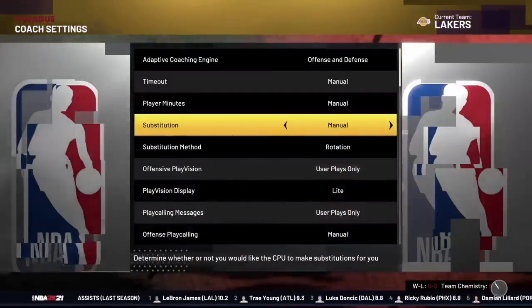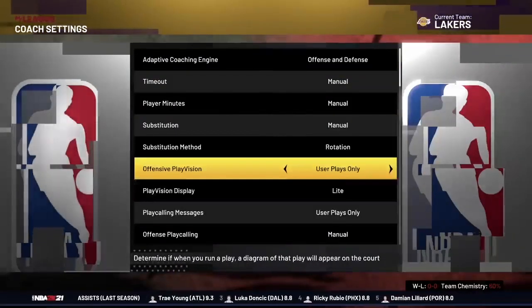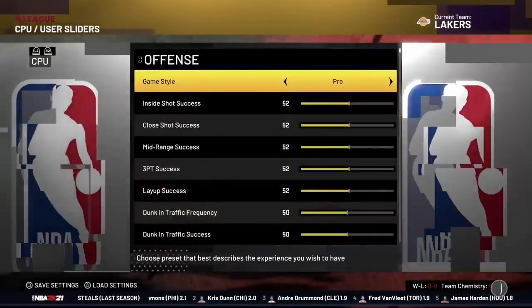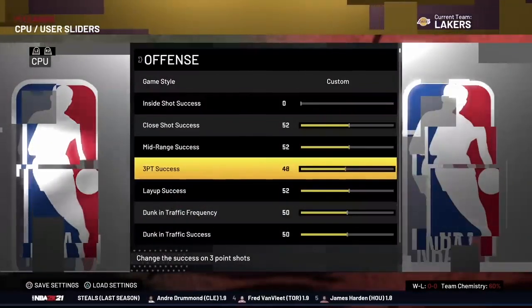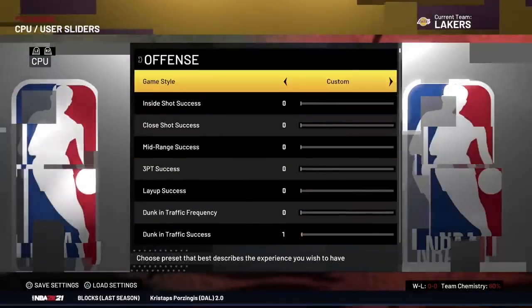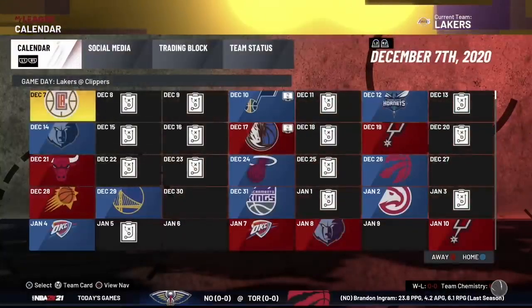Head over to your code settings and make everything manual — everything you see set to auto, make sure it says manual. You want your settings to look exactly like mine. Then back out, go to your CPU and user slot, and take down everything there — the in-shot, the three-point shot, basically all the shooting for the computer, take that down.